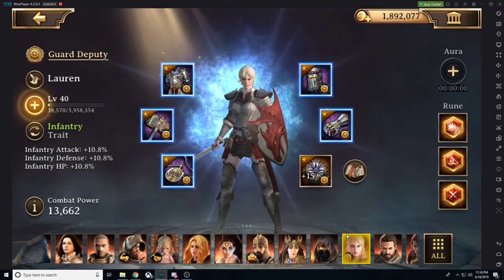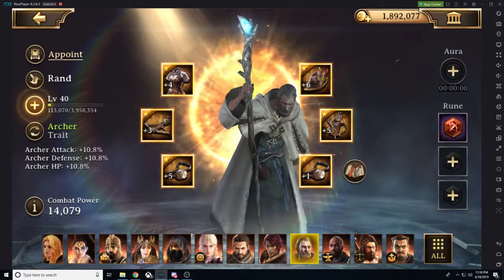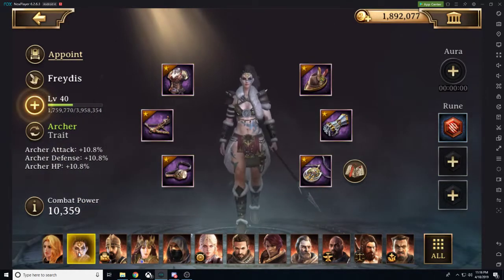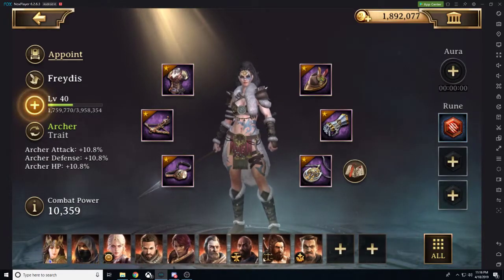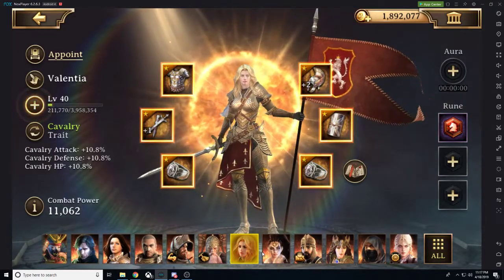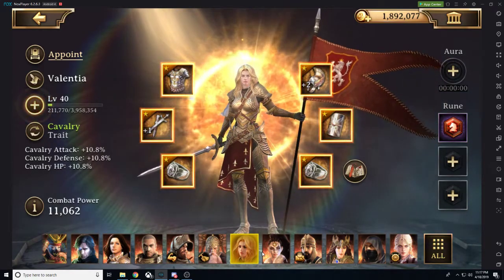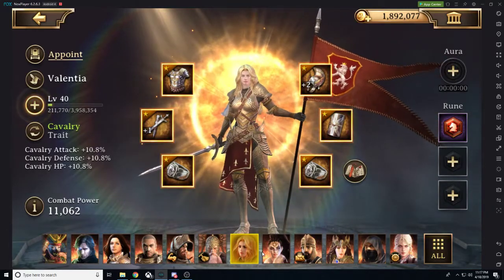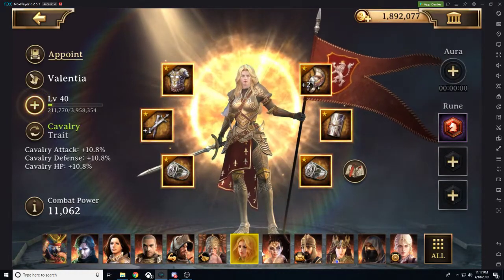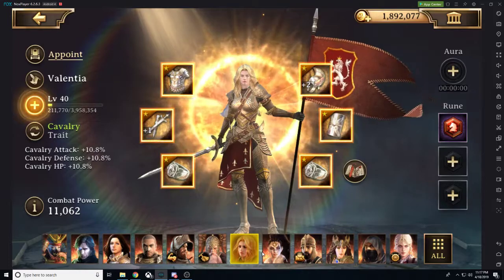Below them we have Rand. Rand is going to be our archer hero and the best archer hero we can obtain free-to-play. We can also obtain Valentia. Valentia is going to be the best cavalry hero we can obtain for free-to-play — you obtain her by finishing chapter 7 in story mode. So here is the takeaway: if you are free-to-play, you can easily obtain two infantry heroes, an archer hero, and a cavalry hero, for free, just by doing different events.